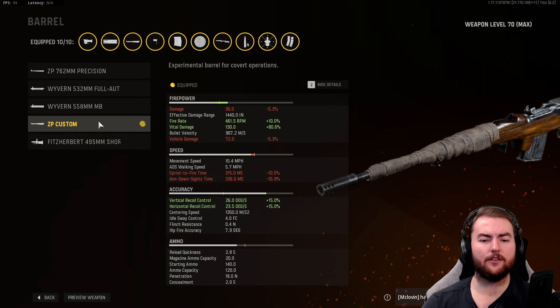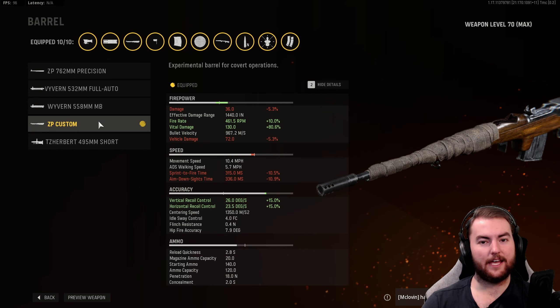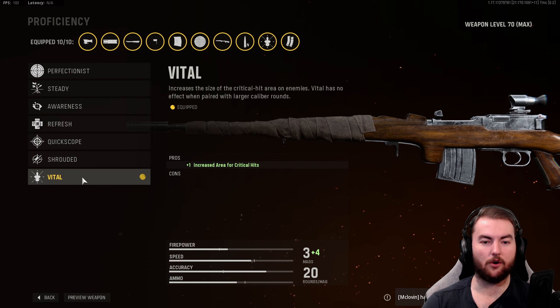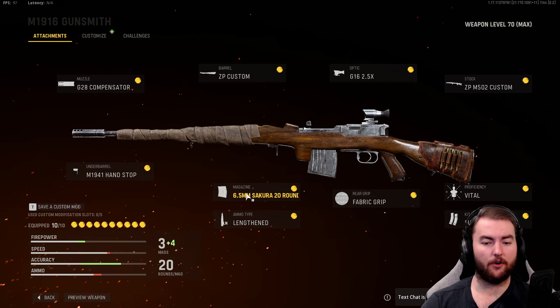This is one of the coolest class setups we've made recently. Starting off, we have the muzzle, which is the G28 Compensator. This gives us a little bit of a boost to recoil control. If you like silencers in this game, you can take one of those as well. The very important attachment here is the ZP Custom barrel. This gives us no enemy skulls, recoil control and accuracy, headshot damage, and an increase to our fire rate. Looking at that vital damage — 130 damage is very, very strong.